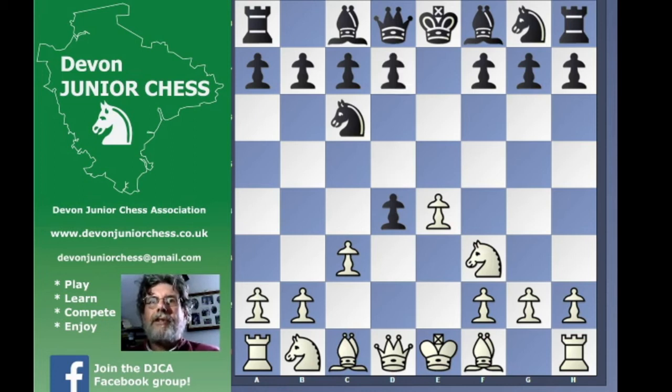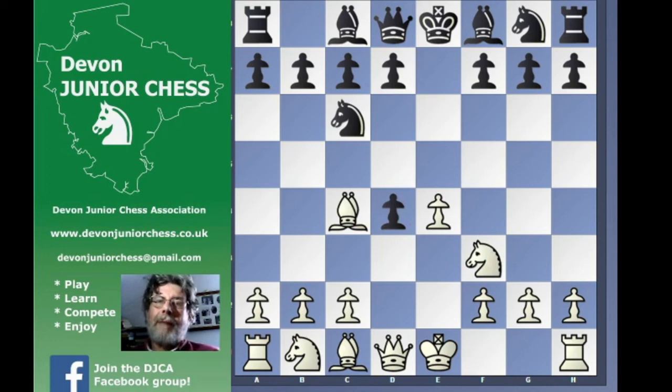If instead of c3 or d4, Nxd4, bishop to c4 is played — which is called the Scotch gambit — and Nf6 is a line that we know from the Two Knights Defence. So those are two lines you should know already.